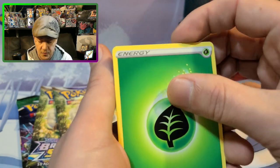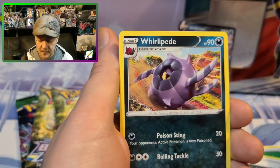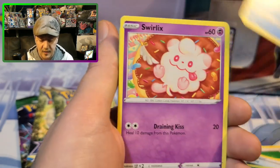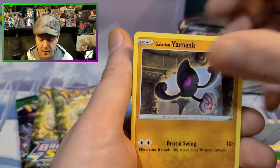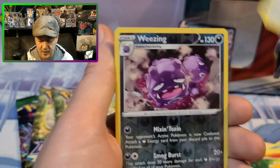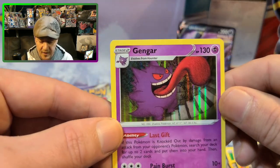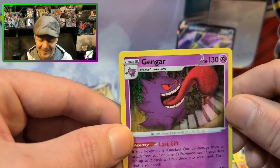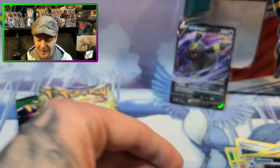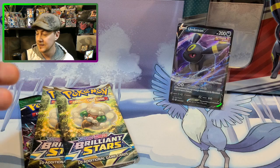Chilling Rain though — there are awesome Moltres in this, there's Articuno, a Zapdos, but the card I've been chasing, the card I want, is the Snorlax. Such a beautiful card, one of my favorite Pokémon of all time. But — Gengar! My boy Gengar, look at that tongue! I love Gengar, Gengar is like my favorite Pokémon ever. Happy that we got a Gengar.